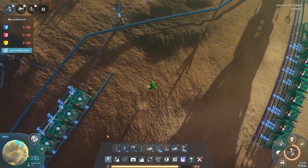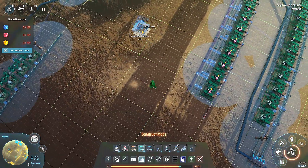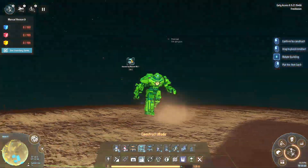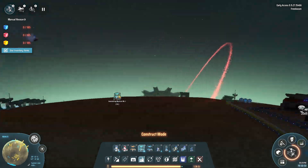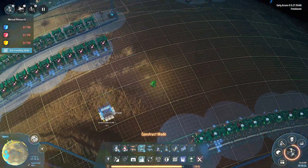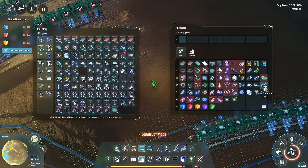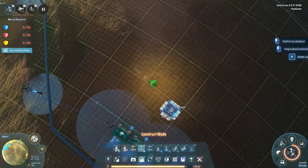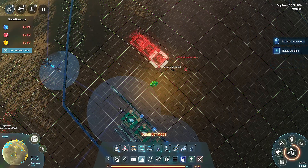Hey, welcome back to another episode of Dyson Sphere Program. We are continuing with our crazy builds - we are trying to get the quantum chip, which requires a plane filter. So here we go, finally we are building.